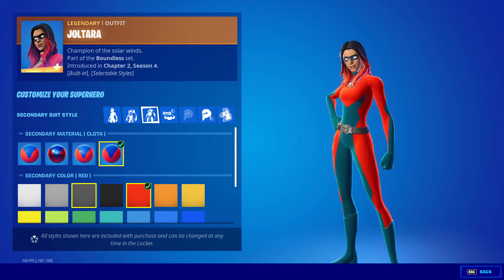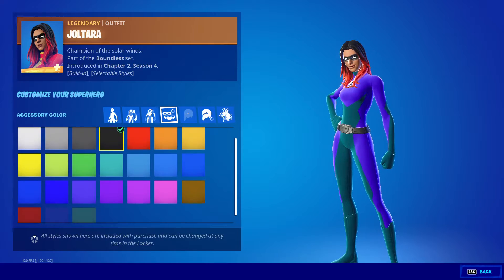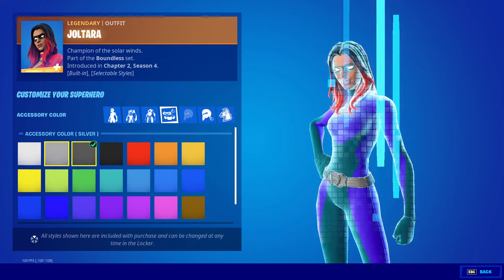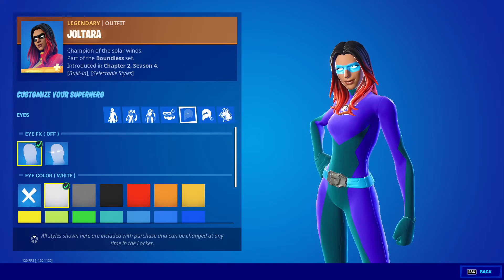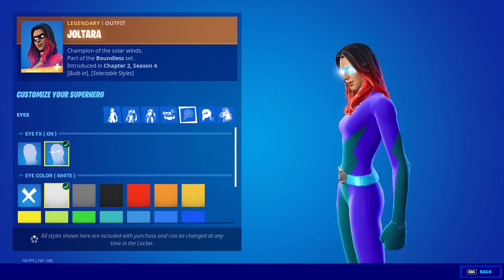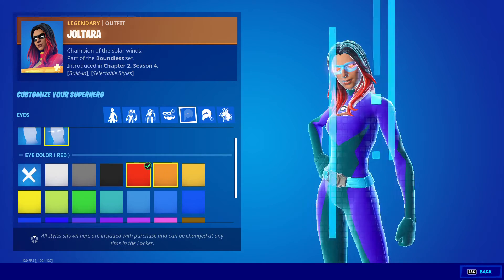All the same colors but I'm not showing it again. Then accessory color for your mask — eye effects off, eye effects on — a little bit more glove. Then we got all the different colors for your eyes.